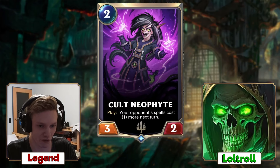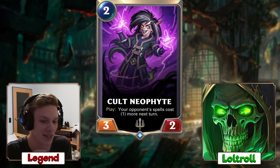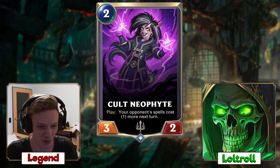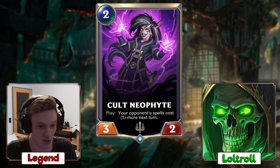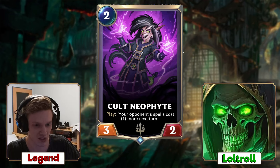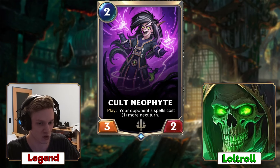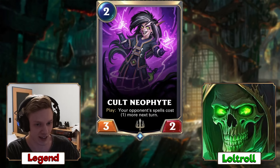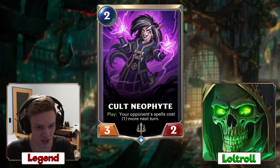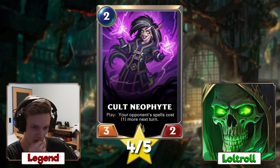Let's move on to the next one, the Cult Neophyte, which is a 2 mana 3/2 from Demacia that says on play: your opponent's spells cost one more next turn. That is such a Demacian thing — just griefing your opponent's spells. For 2 mana, 3/2 is fantastic, and the play effect itself is not too bad. Imagine you want to go for a big Demacia or champion-strength turn — you play this guy for 2 mana, good stat line that gets buffed later, and your opponent has plus-1 cost on all their spells. That card is nuts. Not broken, but really, really good — I'd give it a 4-star rating.